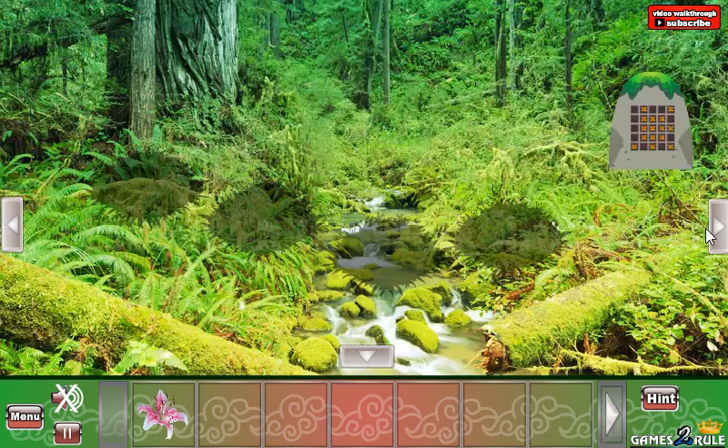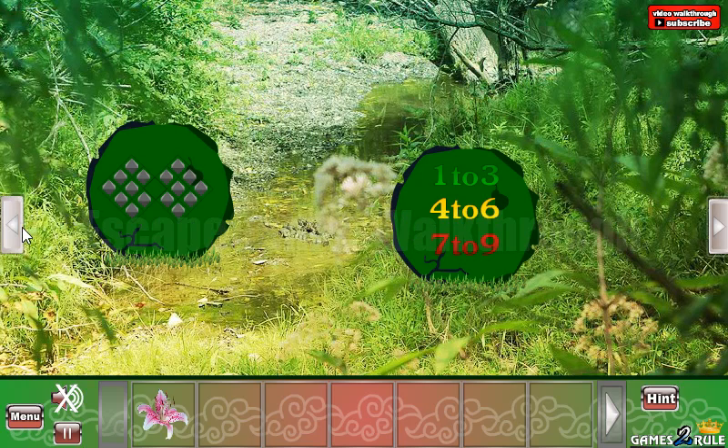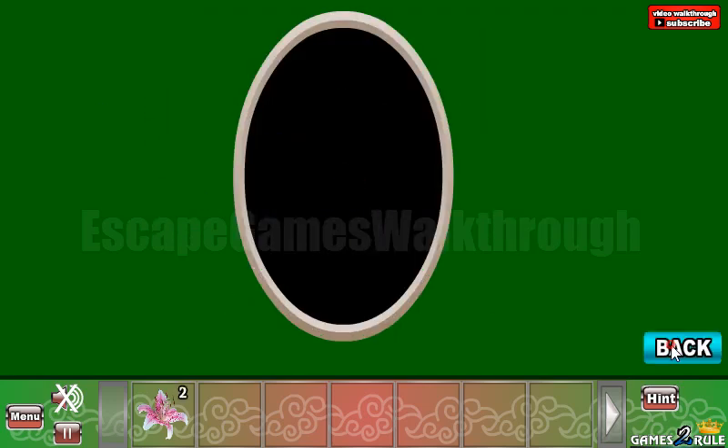We've got a lily flower. Now let's go to the right — here we can see a hint: from one to three is green, four to six is yellow, and seven to nine is red. Let's go here and use it: from one to three is green, from four to six is yellow, and seven to nine is red.